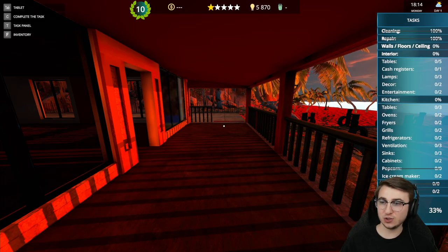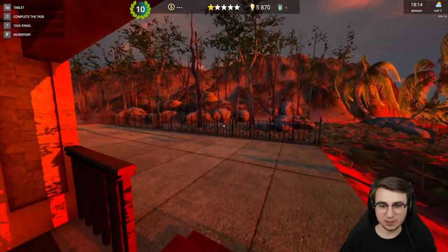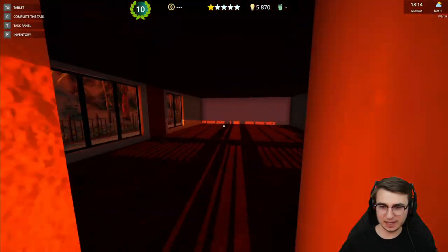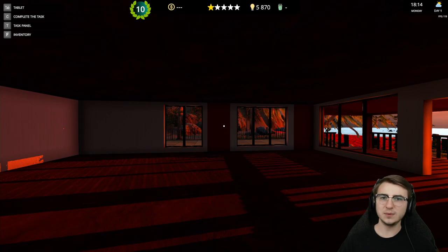So that brings us now to walls, floors, and the ceiling. I definitely want to try to pick something beachy, you know, as beachy as it can be anyways. So I'm gonna have a look through the store and I'll see what I can find.